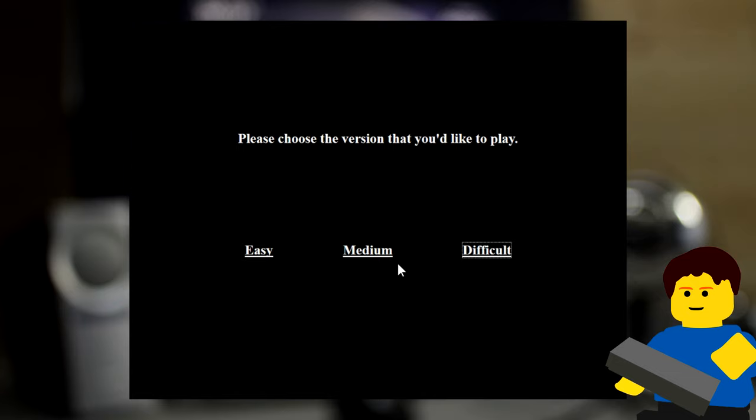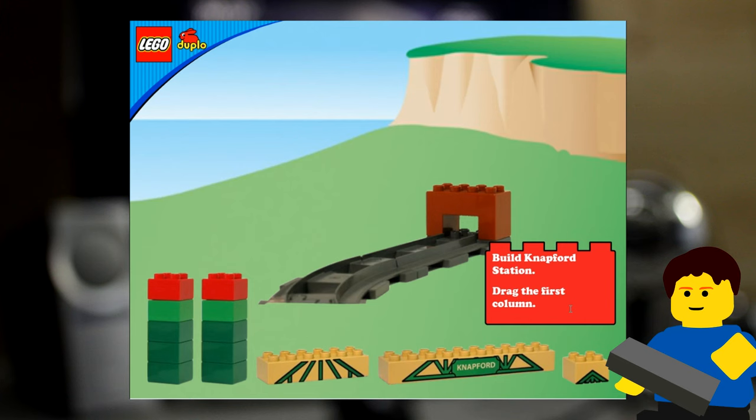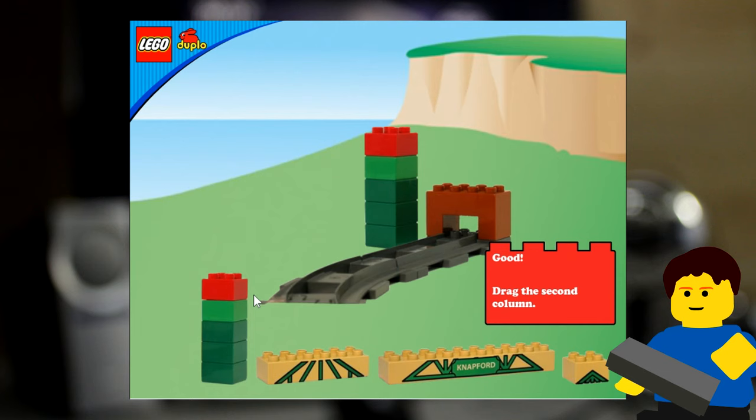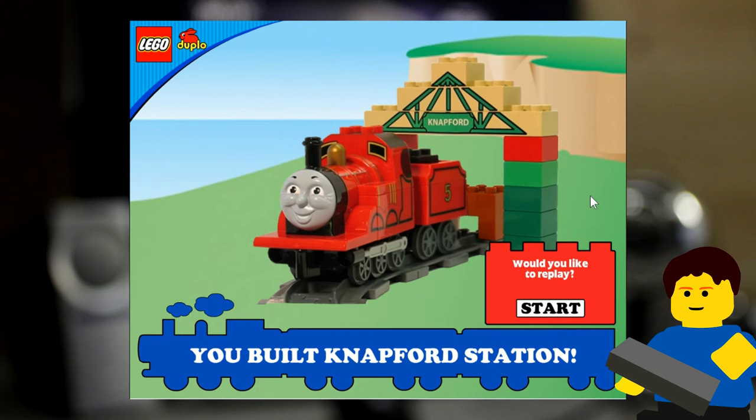Oh wow, so medium. James needs to find Napford Station. Build it for him! Now! There's not James in this picture. I wish I could see James — he's the best train of them all! It's red! It's James. Build Napford Station. Drag the first column. Boop! This is the second column — they look exactly the same. Boop! Now drag the second column. Boop! Napford — that says Napford, not station. Getting closer! Drag the longest piece. It's already up there. There's a longer piece. Wow! One more piece — the last piece. It didn't have a name. Good job. There's James! Hey! We built Napford Station for James, number five, the best train of them all.